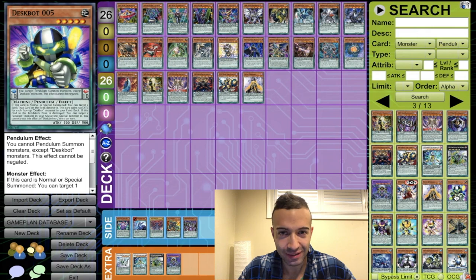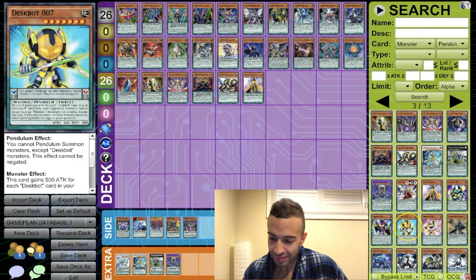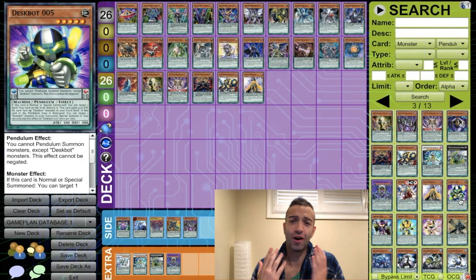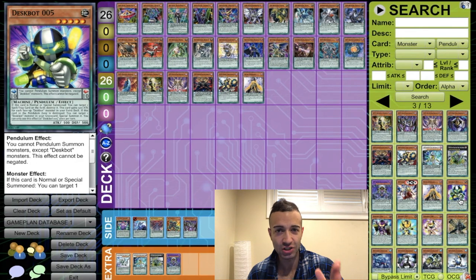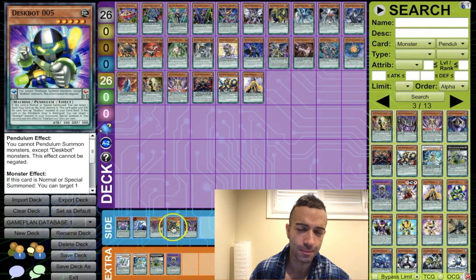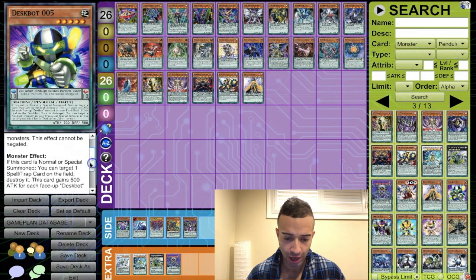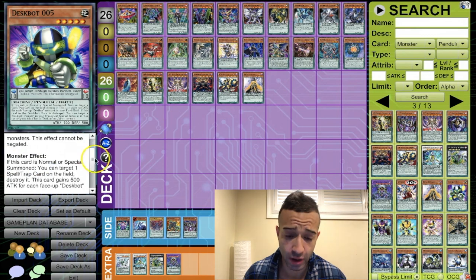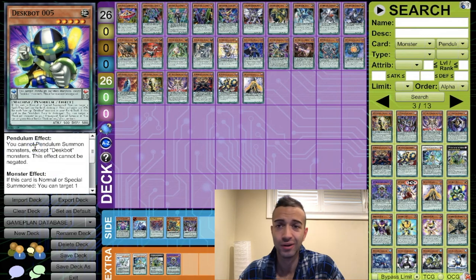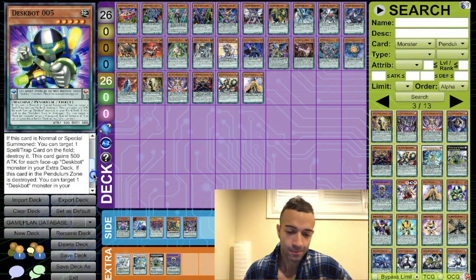Despot 5 — Despots are interesting because your pen guard over here may or may not have a despot pendulum build ready to show the world. My version is missing a few cards to be consistent, but there is potential. They're all pendulums with a lot of plus ones. The monster effect is: no more special summons — target a spell or trap on the field and destroy it. Plus it's a plus one.